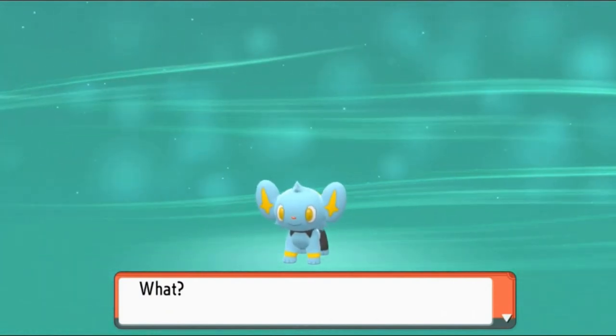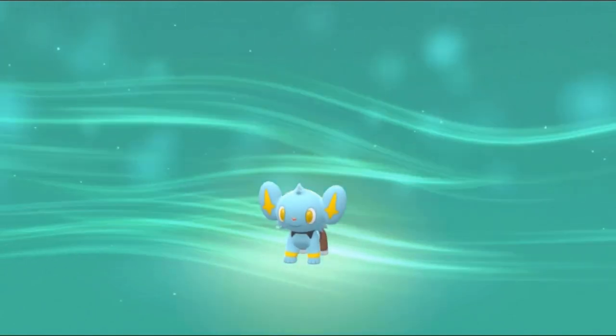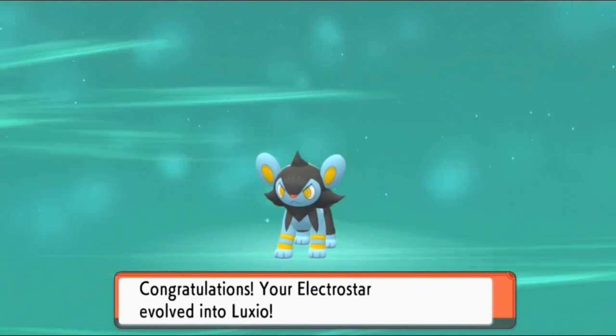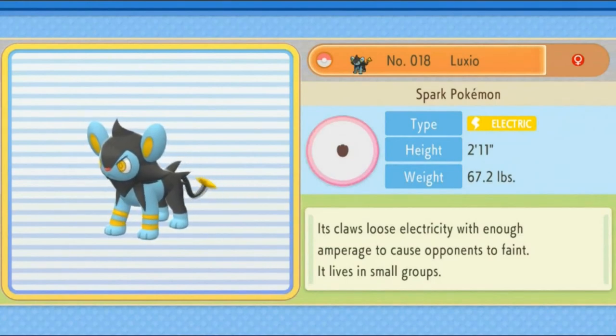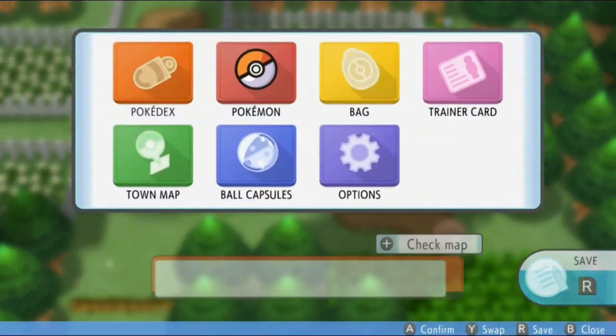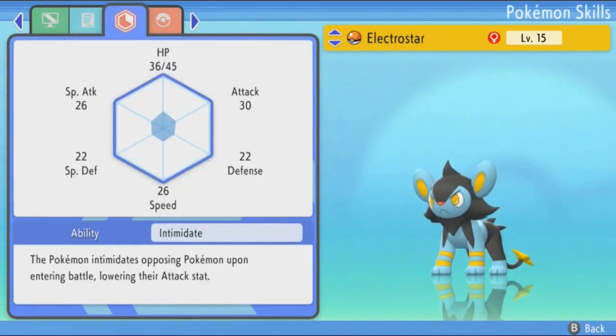I actually thought this Pokemon was going to evolve at level 20, but we were mistaken. Electro Star is evolving! This is our second episode in a row where we're actually having an evolution. Say hello to our newest Pokemon — Luxio! Luxio's data has been added to the Pokedex. Luxio is the Spark Pokemon — 2 feet 11 inches, 67 pounds of pure electric power. Its claws loose electricity with enough amperage to cause opponents to faint, and it lives in small groups. This is our second Pokemon that's actually evolved.